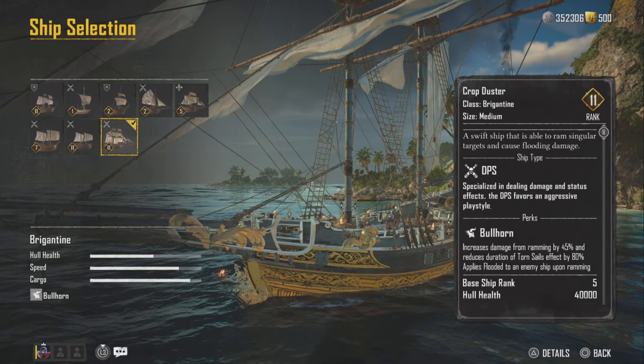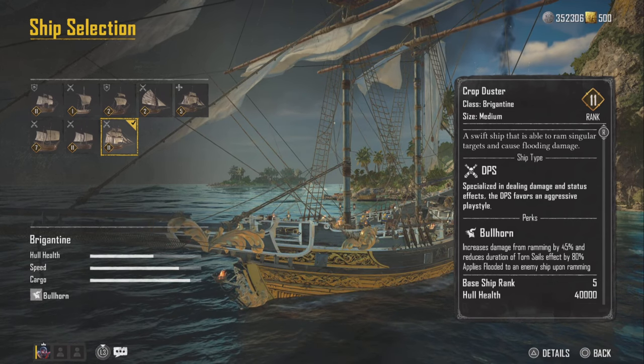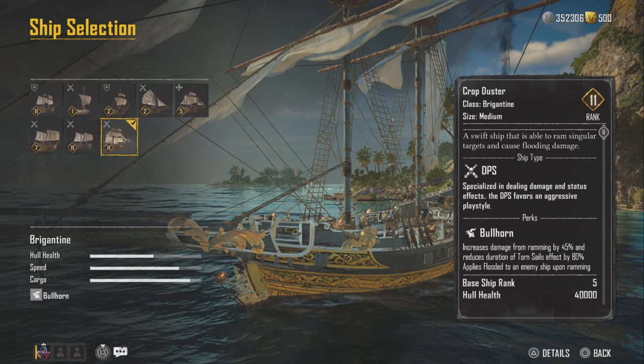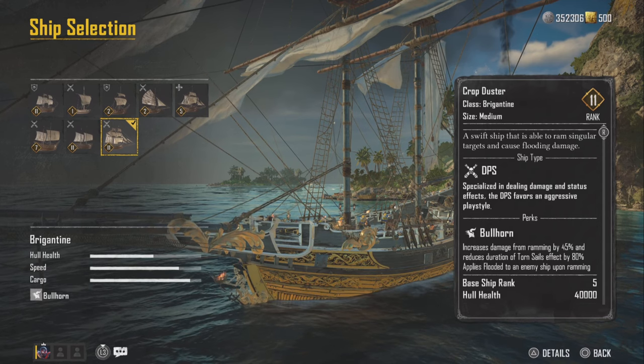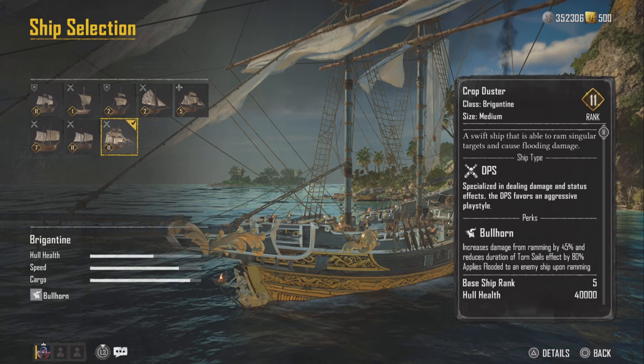This is my Brigantine build — it is so good. I use this pretty much for everything, minus when I do my cargo runs. It is special. It's got DPS and Bullhorn, so you're going to get extra ramming damage when you use this ship.